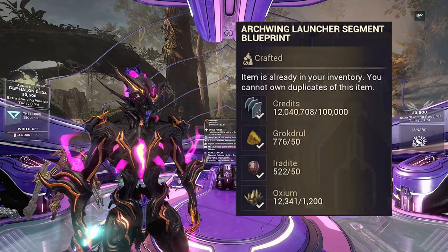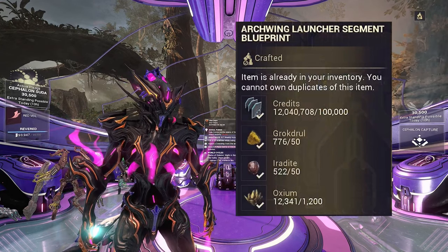To make the Archwing launcher segment, it takes 100,000 credits, 50 Gronk Drool, 50 Iridite, and 1,200 Axiom. I'll show you how to get all of those right now.